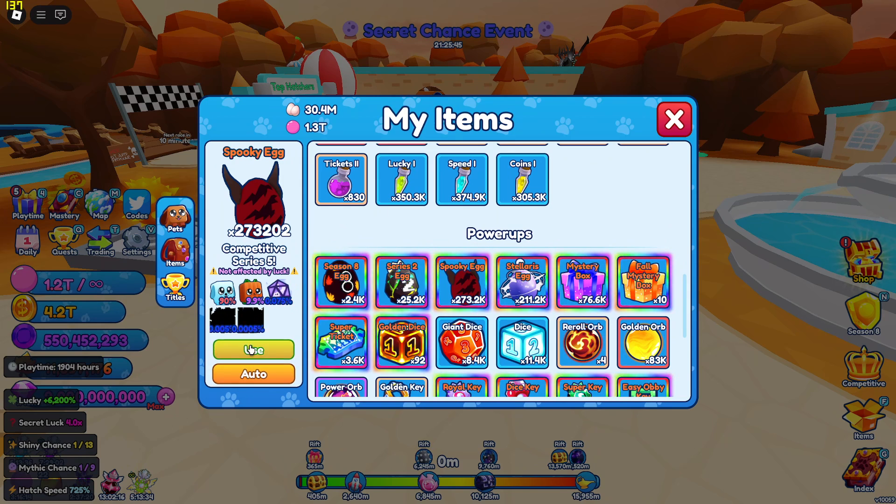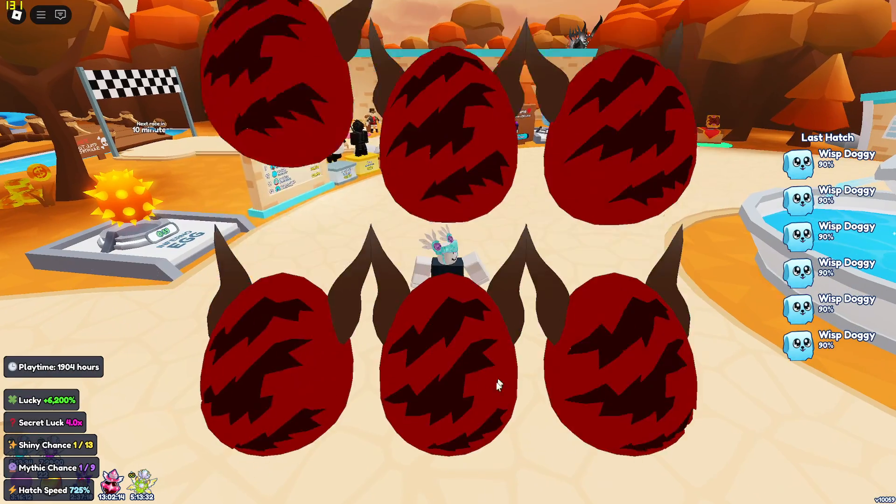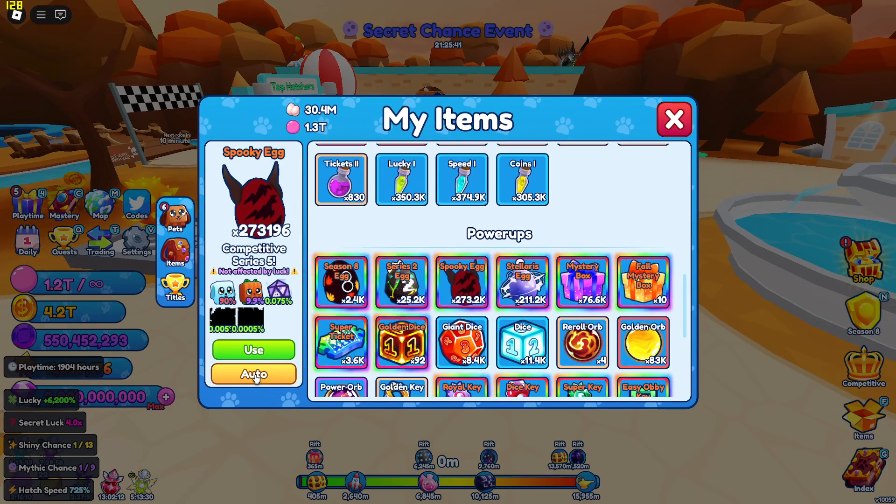For the auto clicker part, have it on auto — don't use 'use' mode because a prompt will pop up and we don't want that. Don't place it at the top of the auto button either, because that will trigger 'use.' Place it at the very very bottom, so you're barely pressing it.